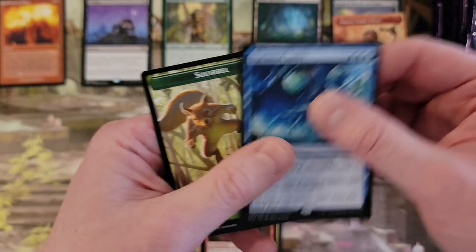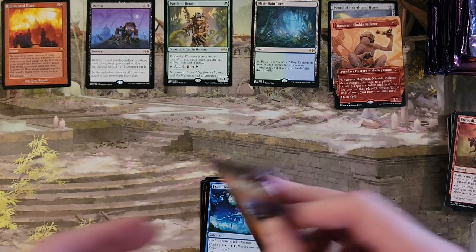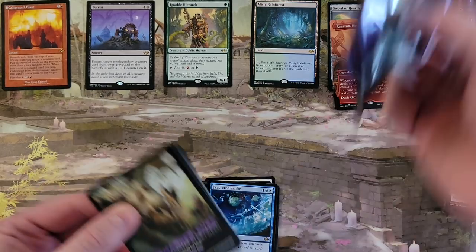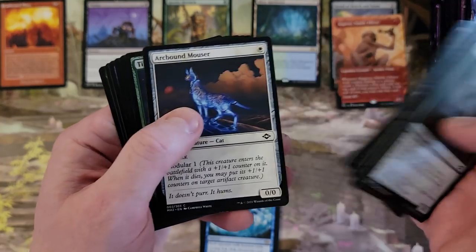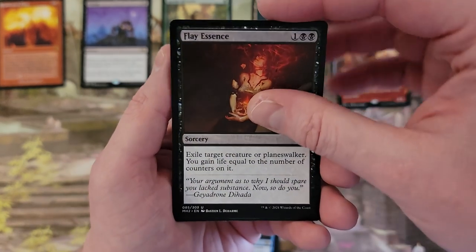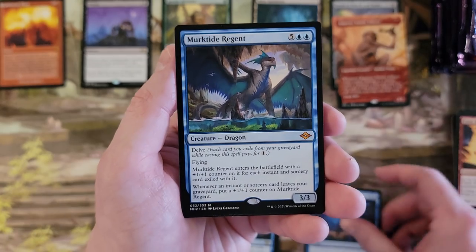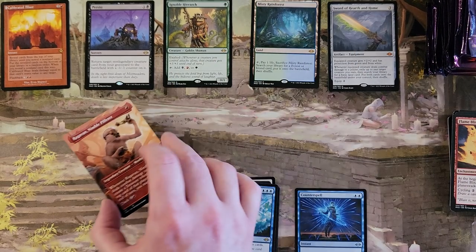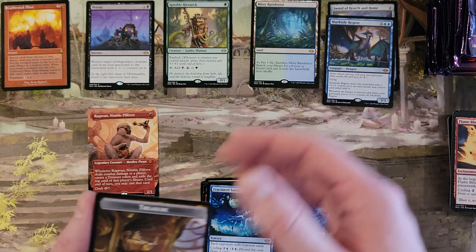Chance Encounter. Fractured Sanity. Because at this point, we can go through that and I'm not going to be worried. Because frankly, more than half the box is already in. Flame Essence, Flame Blitz, Counterspell. Merc died! I feel like Ragavan needs its own special little place — there we go.